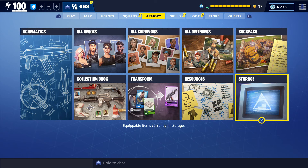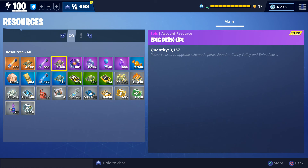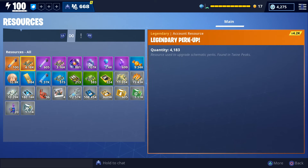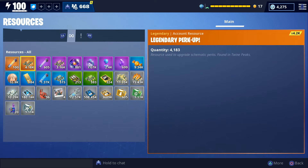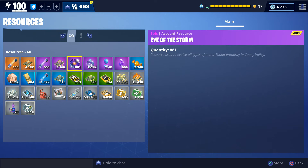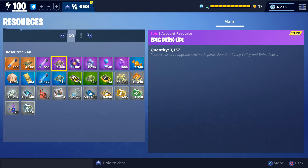A couple of things I didn't do in the previous inventory video were show my resources and storage. First we're going to start with the resources. Normally I don't have this much legendary and epic perk up — I've been saving it over the past couple of weeks for the new rat rod weapons. I haven't leveled up or maxed out any of those weapons yet, so that's why we currently have so much perk up. As soon as we get some rat rod weapons with good rolls we'll most likely end up spending most if not all of this perk up.